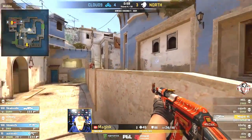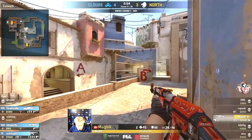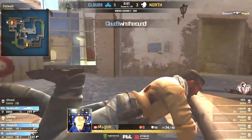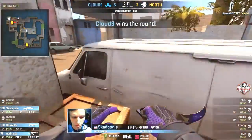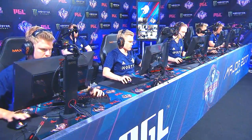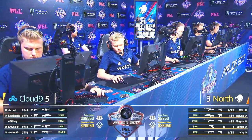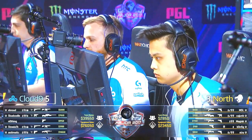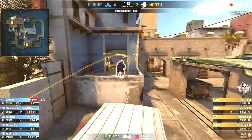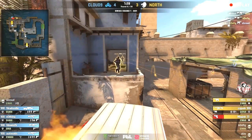Generally speaking, Cloud9 have looked very decisive so far in the opening. Magisk has nothing to lose — they're going to have loads of money next round regardless, so he can try to win the round. He's got a minute on the clock but all that time has been taken away. Five to three for Cloud9 — that's five rounds in a row since the pistol and the associated rounds, the force buy and the eco. Nothing but success coming the way of Cloud9.